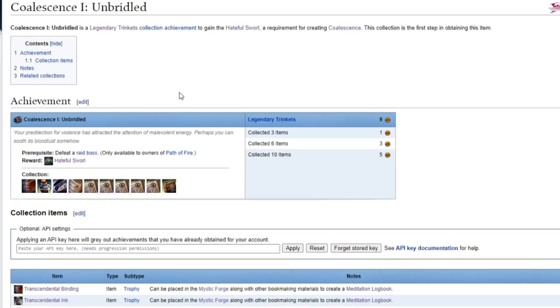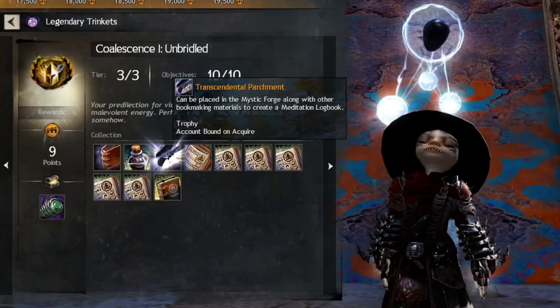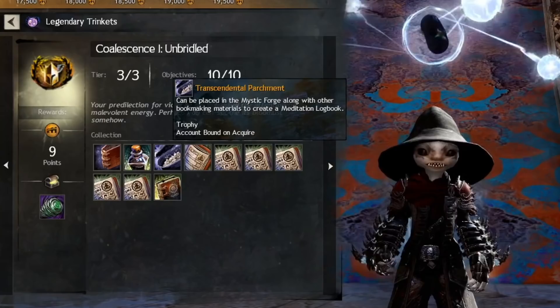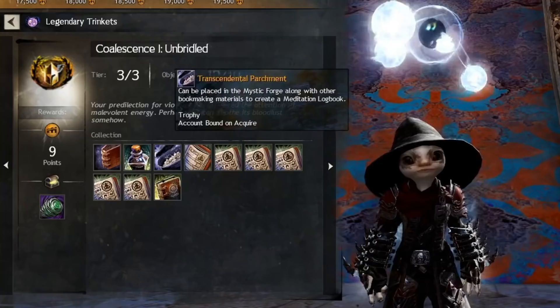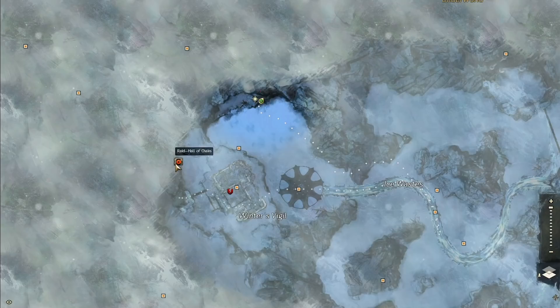First up, we need Coalescence 1: Unbridled. This is a collection achievement that will appear after you have looted the chest from your first raid boss kill. Now we need to gather the following items. The first three items are all looted from semi-hidden treasure chests in Raid Wing 5 after you have cleared it. I've already tried joining someone else's raid after they cleared it, and it doesn't work unless you have killed the bosses yourself at least once previously. If you've never killed the bosses, you won't be able to loot the chest.